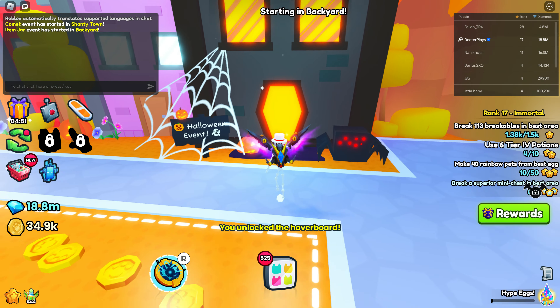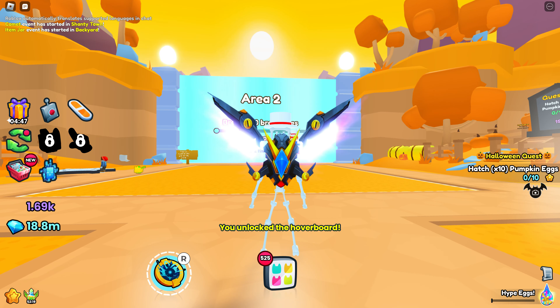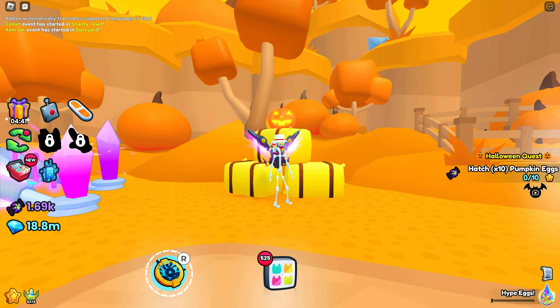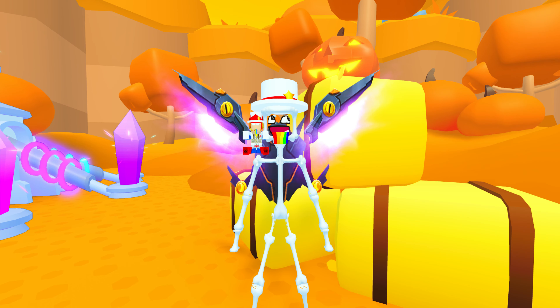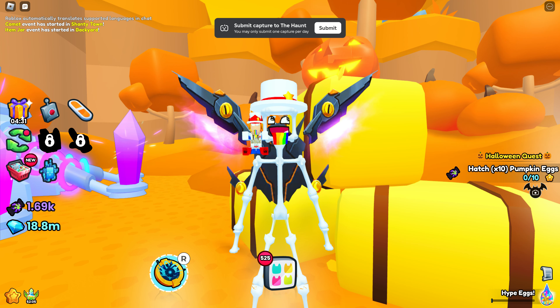I'm going to go into Pet Sim 99, just one of the many games where you can submit in a category. As soon as you walk in there, there's a little door you can go in and take a picture. There are many other games where you can do this too, but this one has been pretty straightforward and easy. You've got the little bat camera thing on the right side in the middle of the screen — all you have to do is click on that.